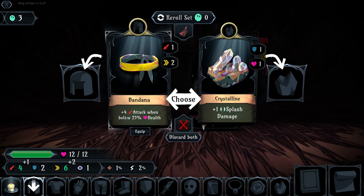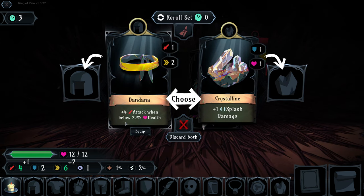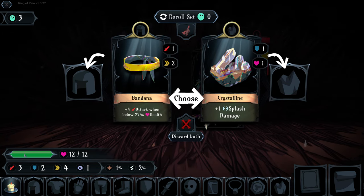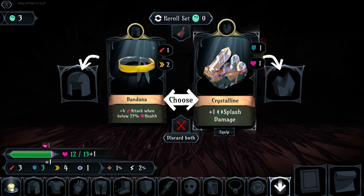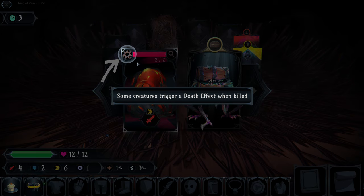It will also give us a plus four attack when we are below 25% health - an incredible bonus if you're happy fighting at low health. Alternatively, crystalline gives us increased defense, increased health, and splash damage meaning attacks hit opponents to either side. We're going to go with the increased attack damage.